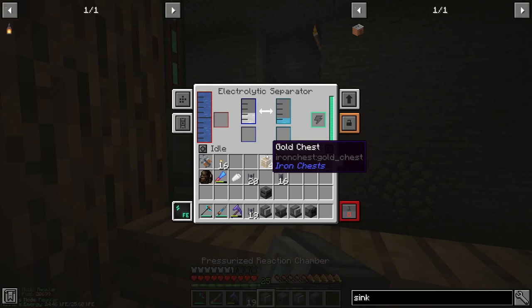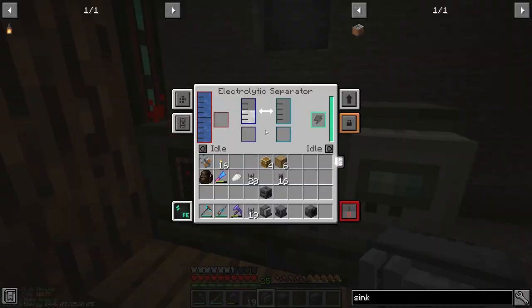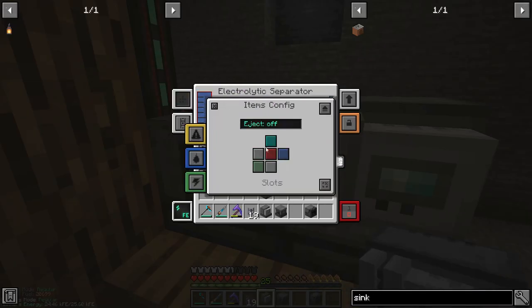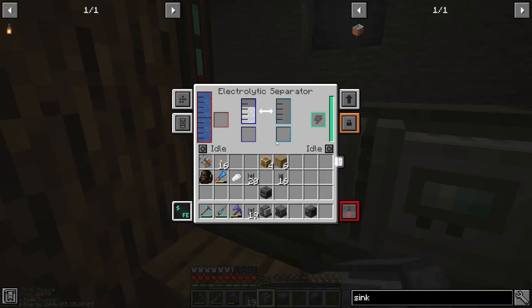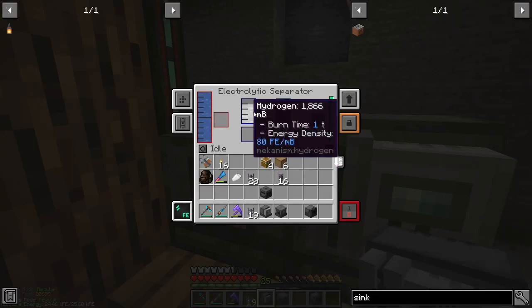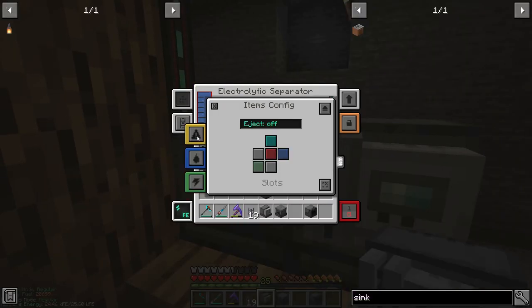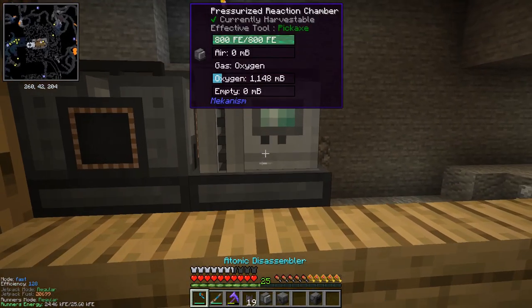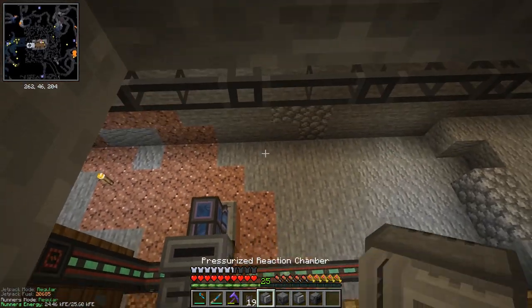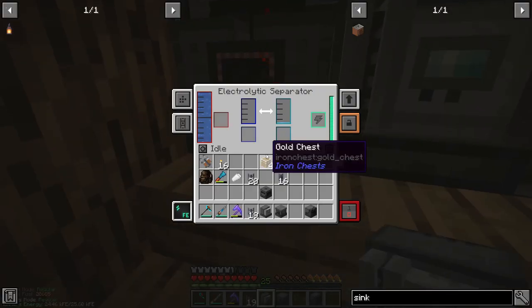Next up we want the pressurized reaction chamber, and that is going to be receiving the hydrogen. Let's plunk this down - no, it's getting oxygen, that's gone wrong. I've done it on items instead of gases, that's why. So do the same thing again on gases, turn that one to hydrogen output one and that one to the second. If we just break this that should clear it. So that is now getting the hydrogen, that's good, that's what I want.